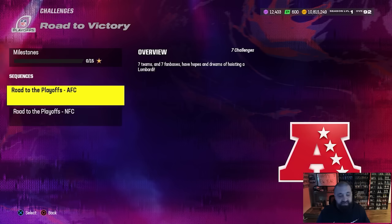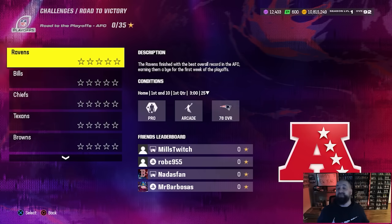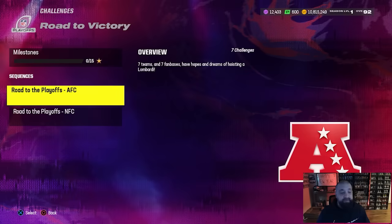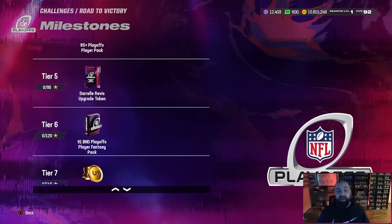At 145 stars you get 10K coins. One thing to point out is each of these sections right now only contains the possibility of 35 stars each, so you're not going to be able to get to some of these rewards just yet. We're going to have to wait for part two of this promo. They said on last night's reveal stream that after part two comes out you should be able to fully max out the Daryl Revis and get him to a 92 overall for free.